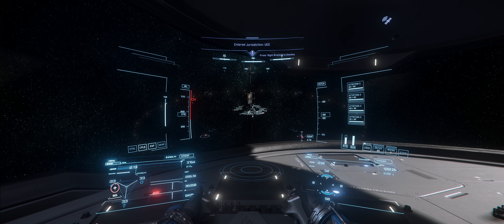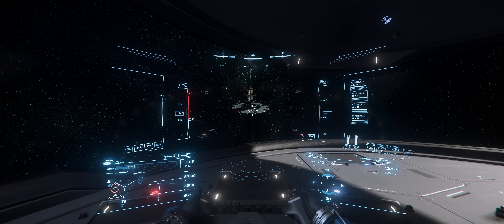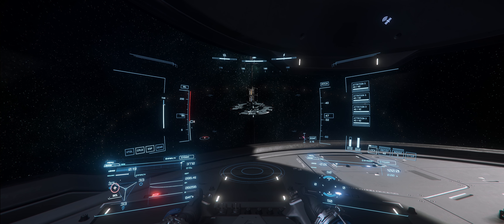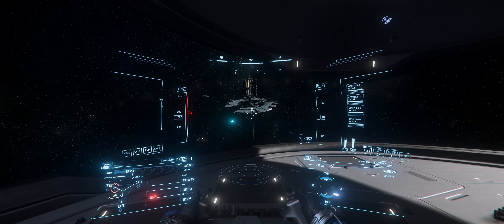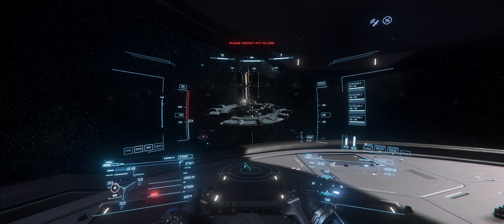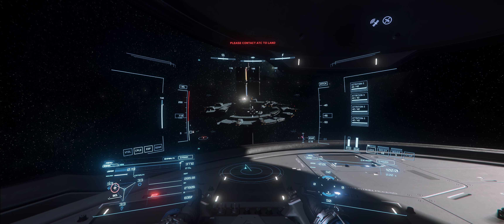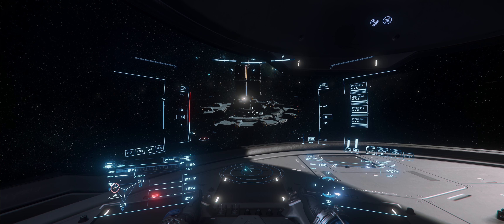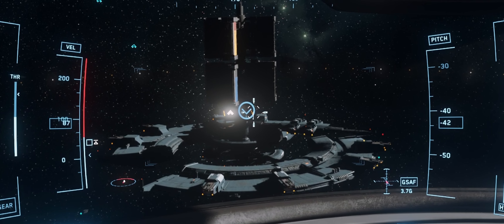We're going to fly into Port Tressler. You don't want to approach places in space too quickly, especially in a larger ship, because braking can be a problem — the X key is reverse thrust. Once we get into range, we'll see a notification that says 'Please contact ATC to land.' We use the key bind we already set for requesting docking. You'll hear 'Please proceed to assigned landing bay,' a landing bay gets assigned, and it appears as an arrow in a circle — that's where we're going to land.